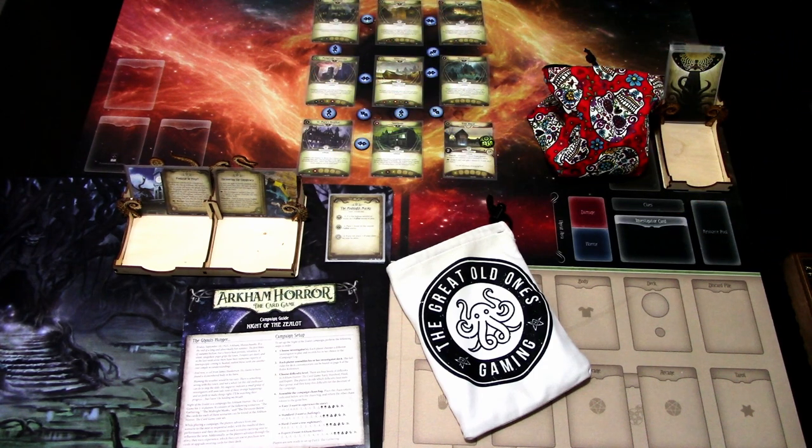Hi, this is JP from Now the Lights Over Arkham. Welcome to another episode of Eye of Chaos, where we pick a random investigator, build a Chaos deck for him or her, and then play the Midnight Mass scenario on standard difficulty and try to do the best we can.